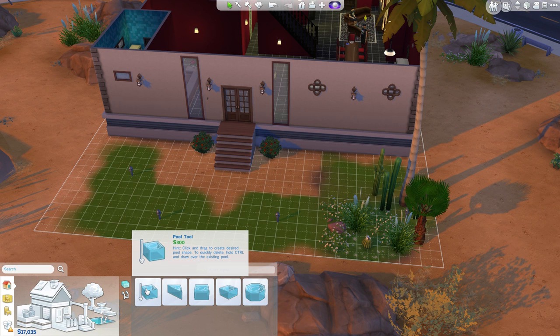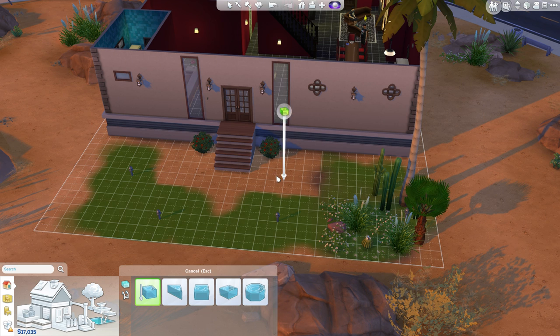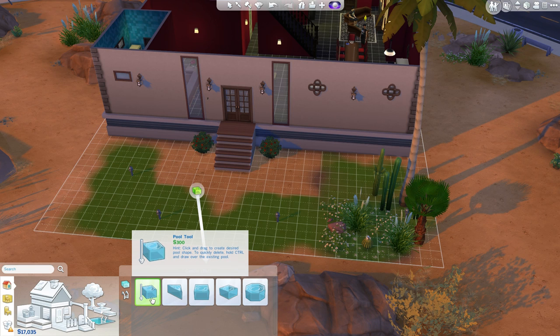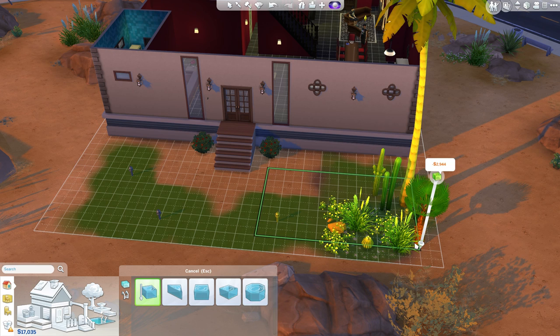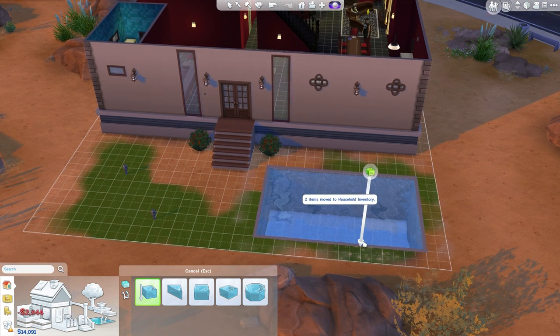So what we'll do is create a pool, I guess. Unfortunately my back garden isn't that big, but I will try and cater for the space, so don't worry about it too much. Let's create a pool! First thing — it costs 300 per square, which is quite scary. It's not too bad actually, so this is going to be our pool. I might make it bigger at some point.